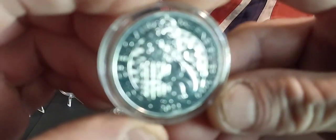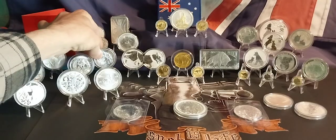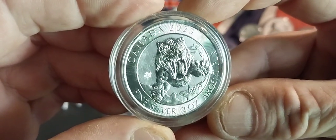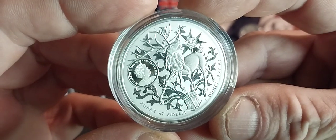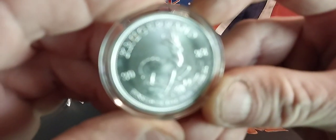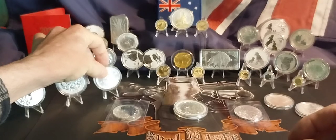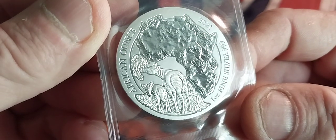Lion of England. Caveman's worst enemy — Sabretooth. Queensland's stag, gifted by the Queen. Queen. South African Springbok. Obviously on the cougar end. I'm not sure what this critter is, but I'm sure it's furry.